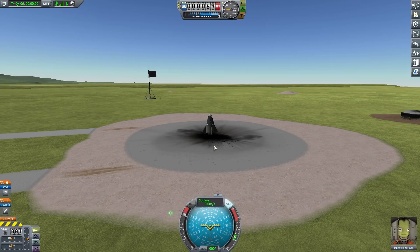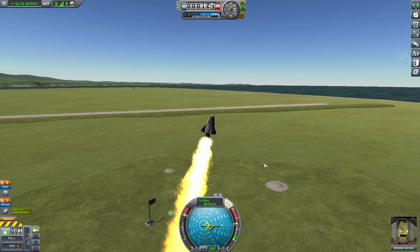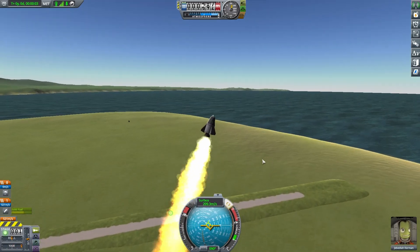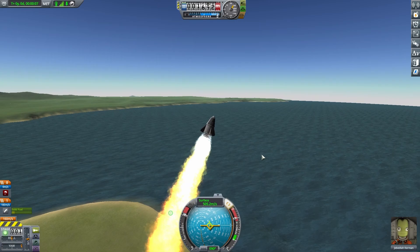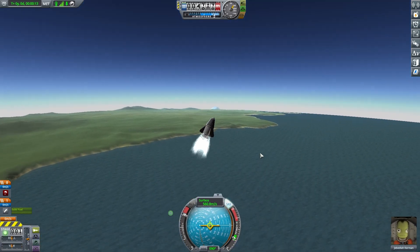The first thing you're going to need to know are keybinds. QWE and ASD are how you control your rocket. We're going to really only be using A and D for the most part, and that's going to tilt your ship to or away from the horizon, which is called pitching your ship.